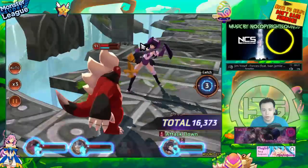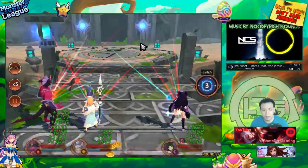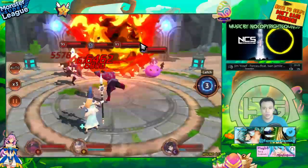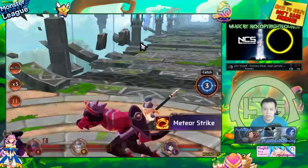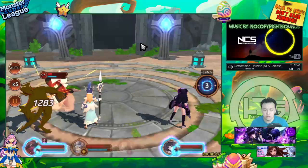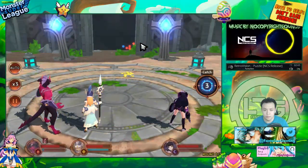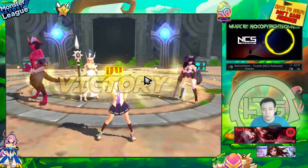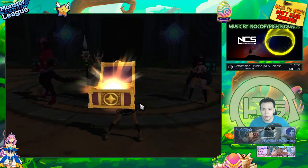Theoretically this could work if I had multiple Fire Djinns on siphon — if one gets attack down, another won't, so someone could fill bar and one-shot the wave. But that run wasn't fast — probably around a minute 42 seconds, not really any faster than running my Miho team.